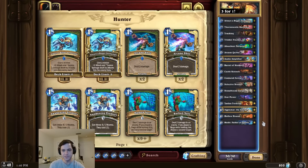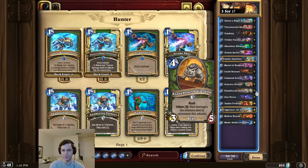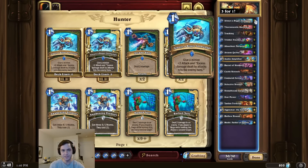For this combo, we're first going to start by playing Hodor, then on the combo turn we're going to play the Infuse version of Stonebound Gargon and Double Parasite. Then we give it Always a Bigger Yarmonger, and we trade into the opponent's minions for the massive OTK.